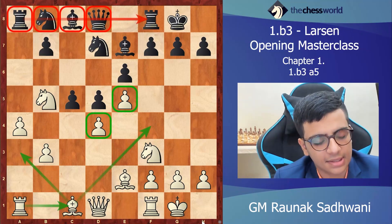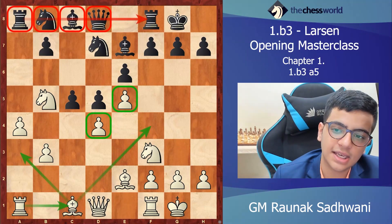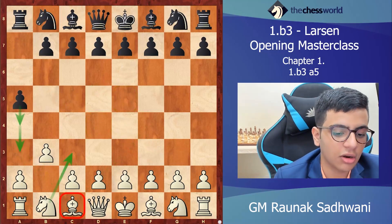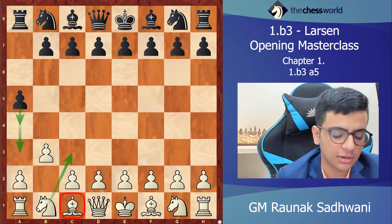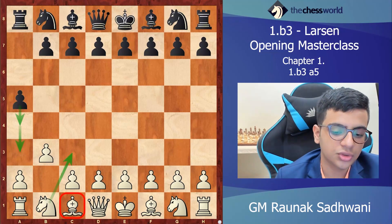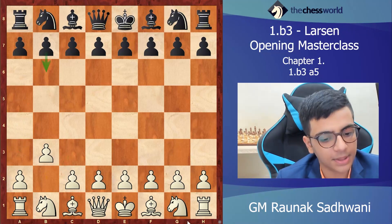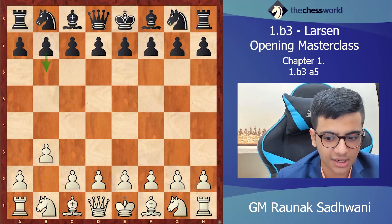White has a definite advantage. This position is very interesting and white has a clear edge over black. So that wraps up 1...a5, which is not a great move if white knows what he is doing. If someone plays a5, it will be very easy for white to play: take the center with e4. In the next video we'll cover 1...b6 after b3, which is a bigger and more interesting topic. Hope you liked the video — see you in the next one!